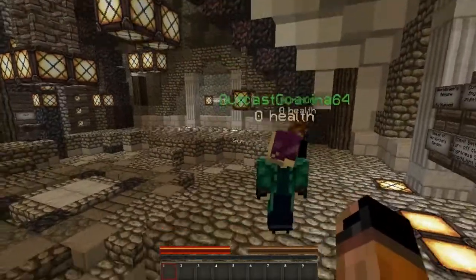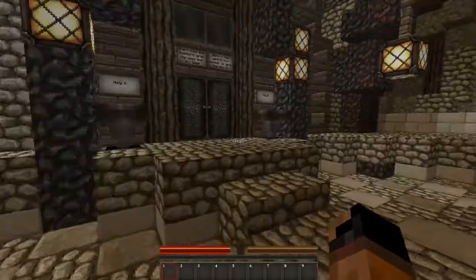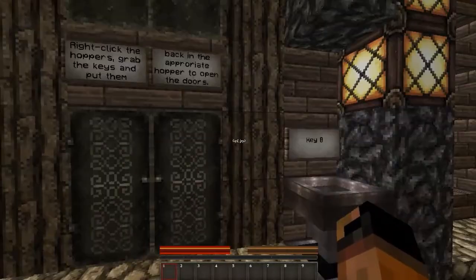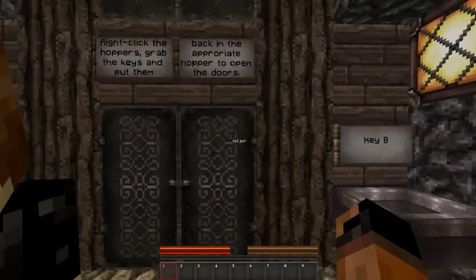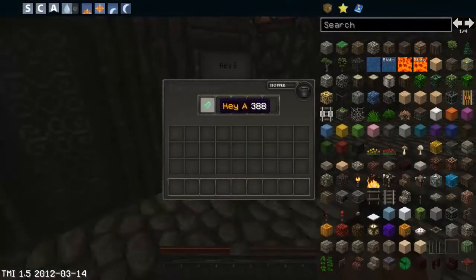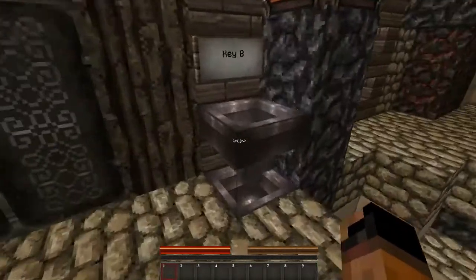So let's get this thing started! Now Hummin'um is with us. Run, clear the hoppers, grab the keys, and put them back in the appropriate hopper to open the doors. Okay, I took the first key.